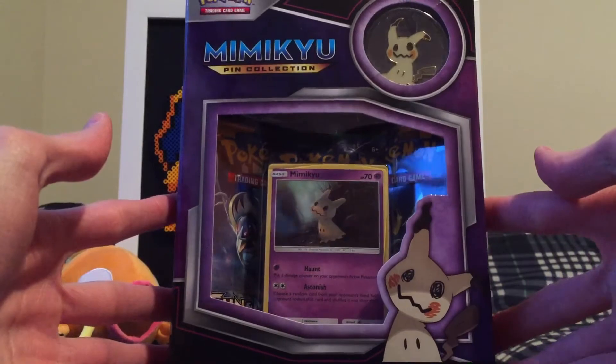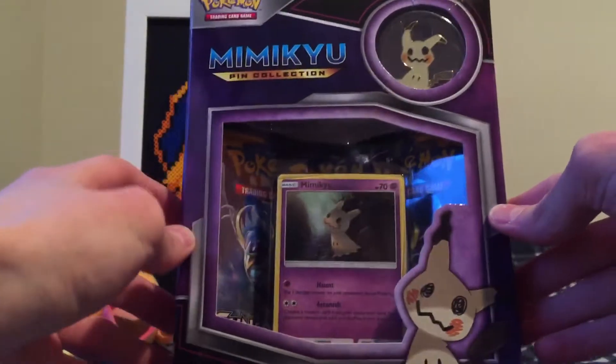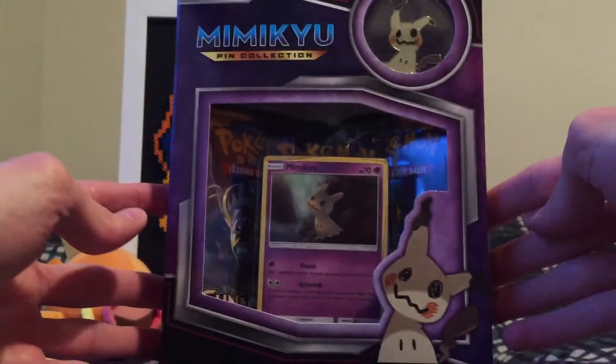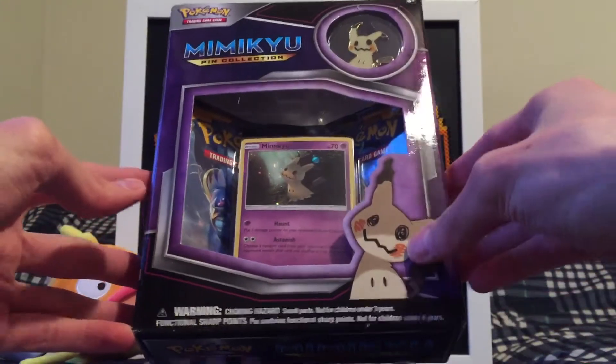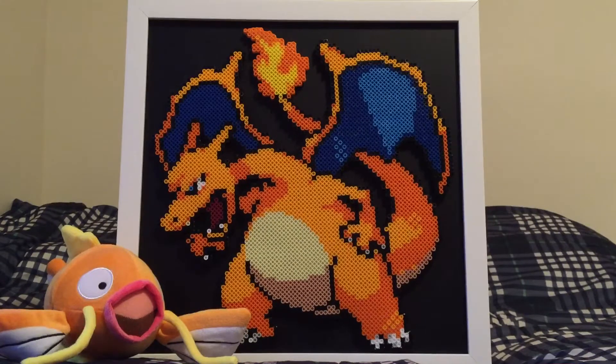It's a pin collection box. It comes with the Mimikyu pin, a holo promo card, and three booster packs. So pretty cool. Mimikyu — one of the newer Pokemon. So we're gonna open it up.